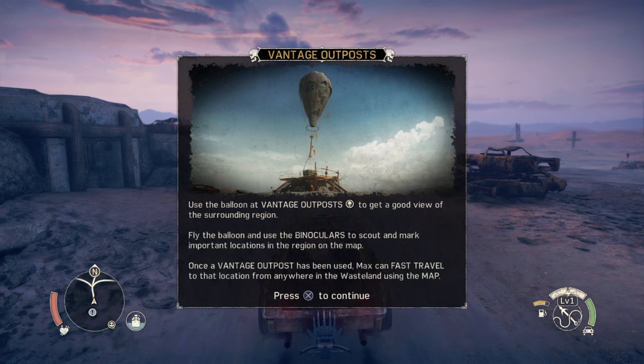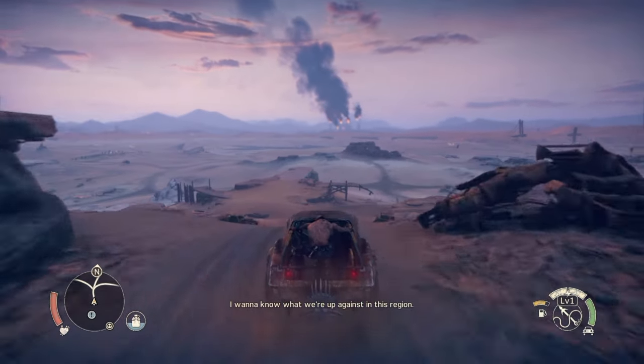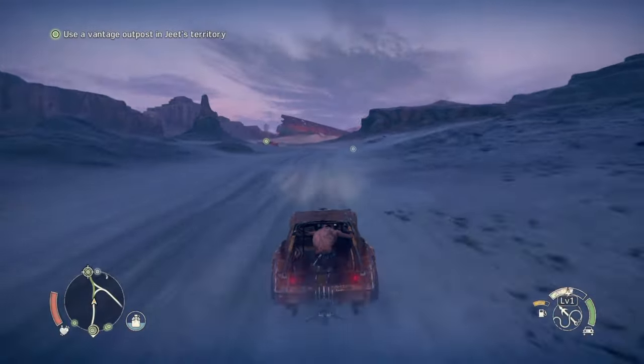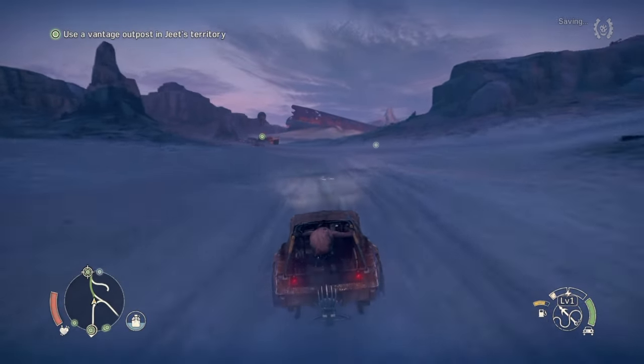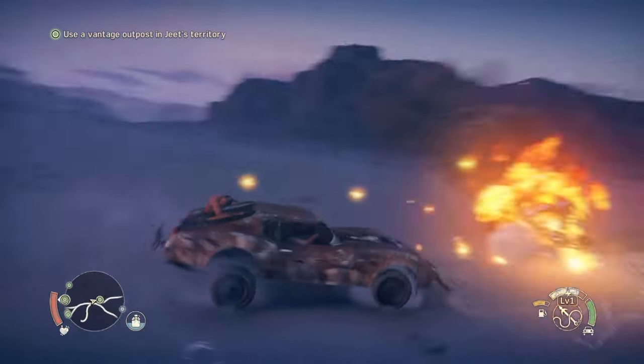Use the balloon at the Vantage Outpost to get a good view of the surrounding region. Fly the balloon and use the binoculars to scout and mark important locations on the map. Once a Vantage Outpost has been used, Max can fast travel to that location from anywhere in the wasteland using the map. So they're basically fast travel points. We shouldn't be too far — there's the balloon. There might be some people here, so we've got to be careful.